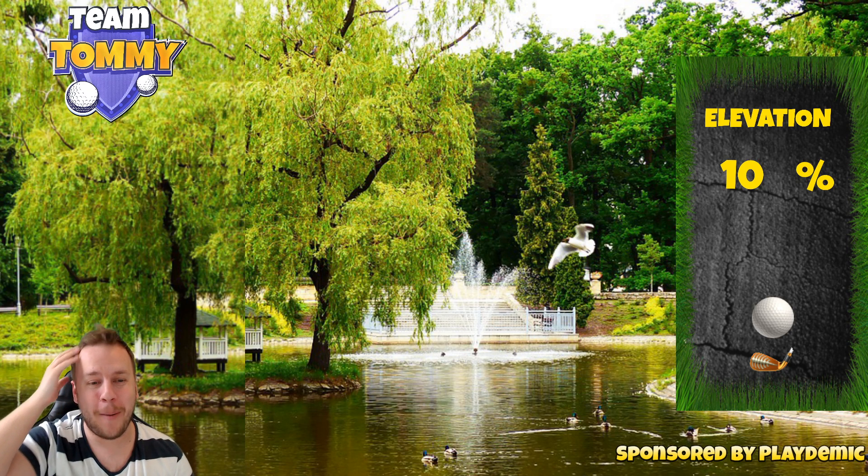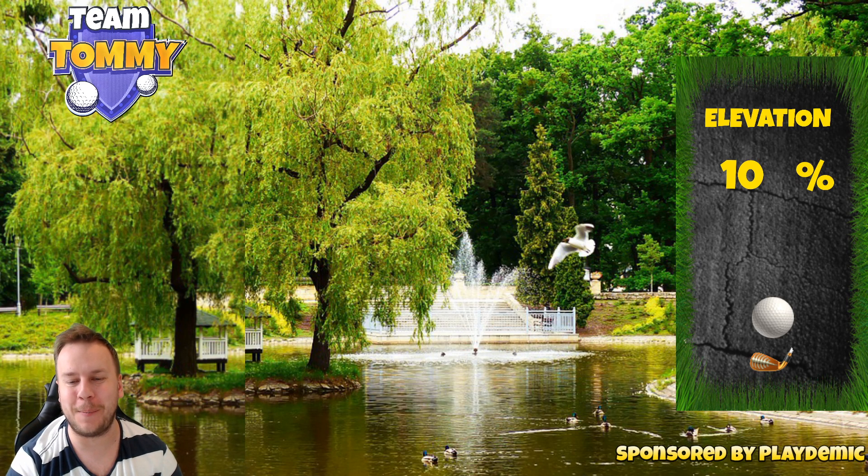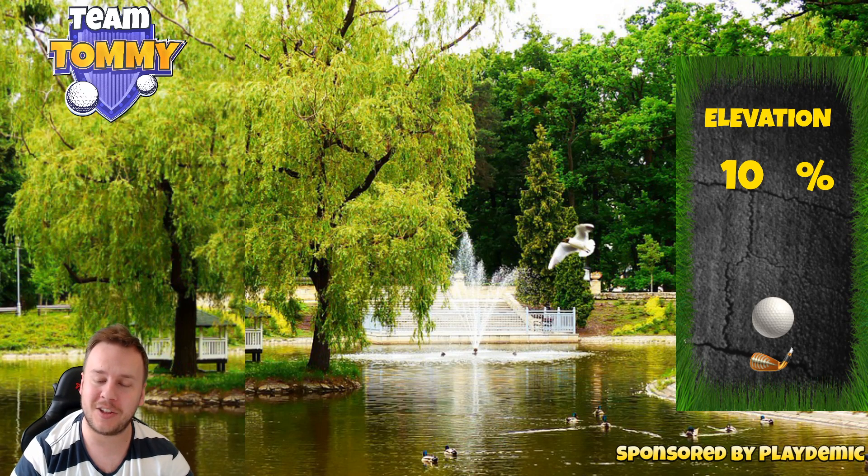Hello everybody and welcome to hole number four, a par three of the City Park in the Liberty Tournament. We're playing from Front T, which is Rookie Division and Tour number six, the US Champions Tour.